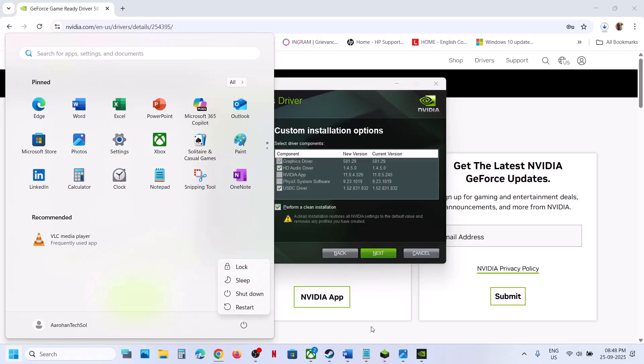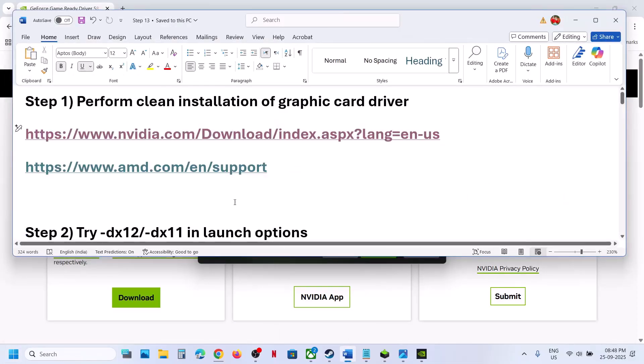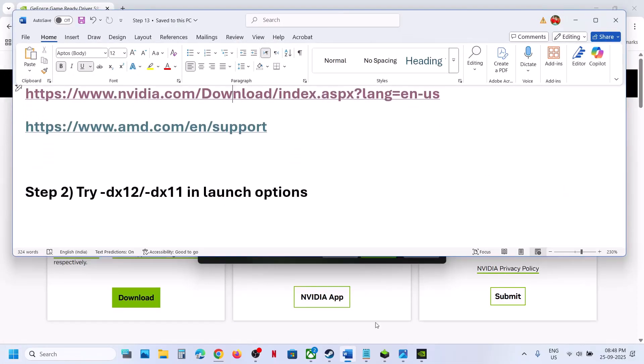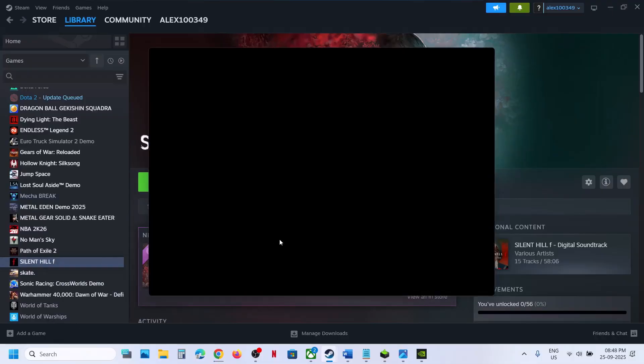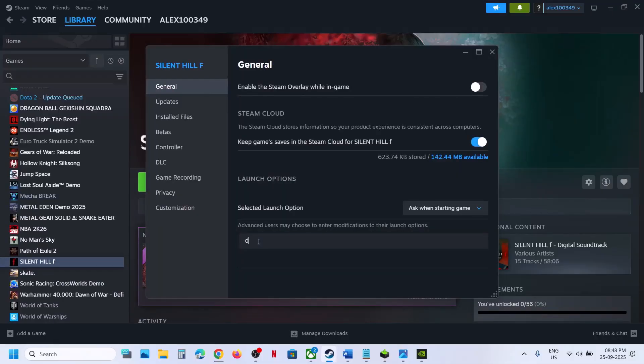After the system restart, if the game is still not working, the next step is to try DX12 or DX11 in the launch options. Right-click on the game, select Properties, and in the launch option type -dx12. Launch the game and check. If that does not work, try -dx11. Launch the game and check.